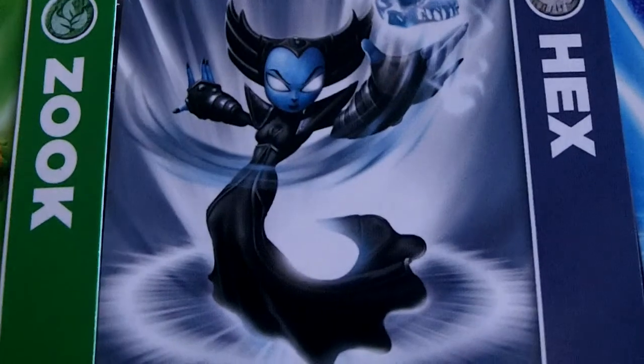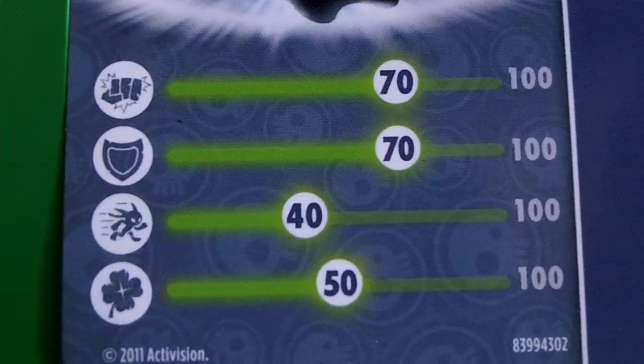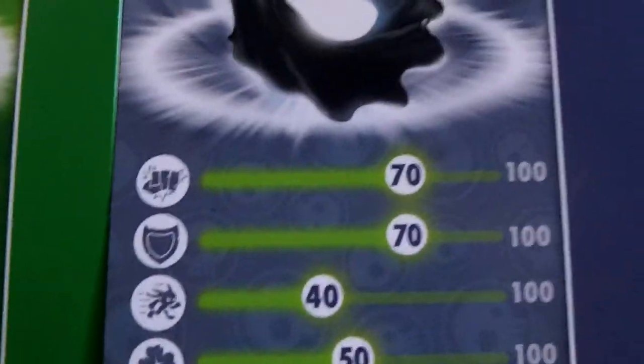Next we have Hex. Her damage is 70, her shield is 70, her speed is 40, and luck is 50.